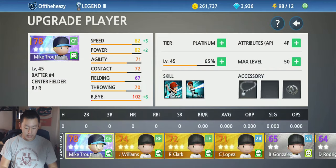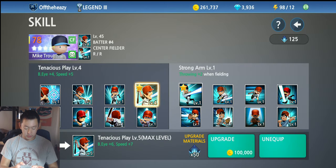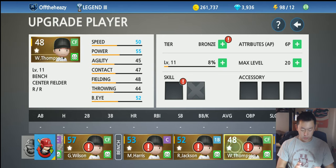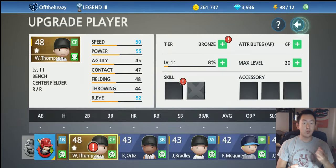To get started, head over to the upgrade tab on the main page and you'll see a list of all your players. Here you can see Mike Trout with a skills box — just tap into that and you'll get a full menu of different skills. I'm going to go to a basic bronze player that doesn't have any upgraded skills so we can see what they look like when you're just starting out.